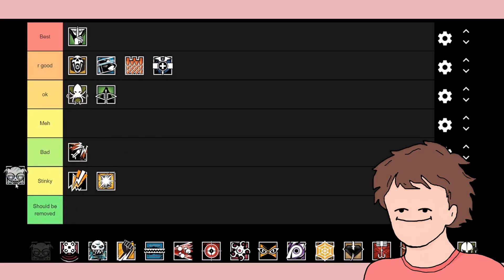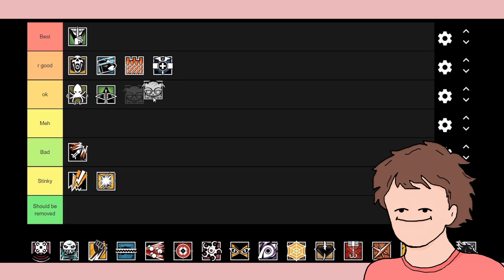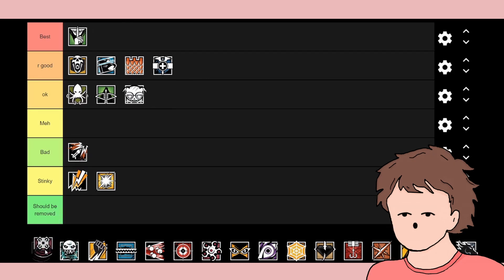Dokkaebi is a really good character. She can put a hack on the opposing players' PDAs, which they have to disable, and that wastes their time. I feel like she's a quite good character, but I put her in okay because I don't use her that often.